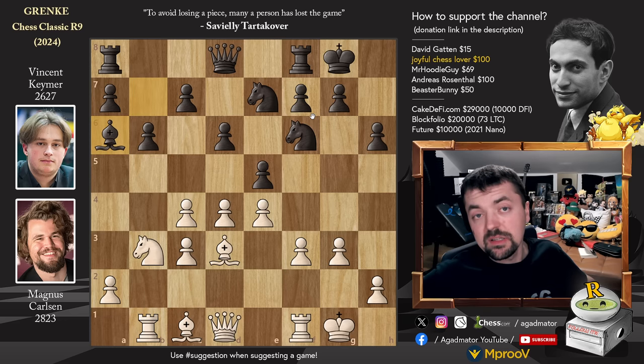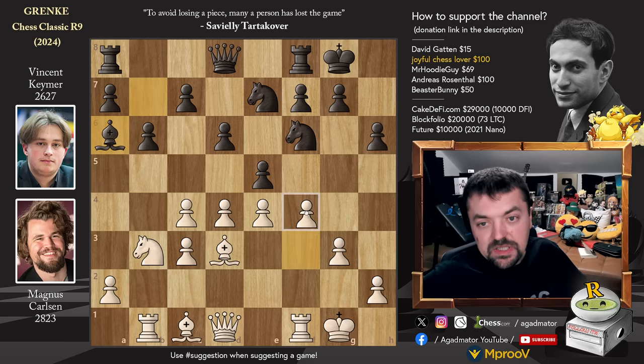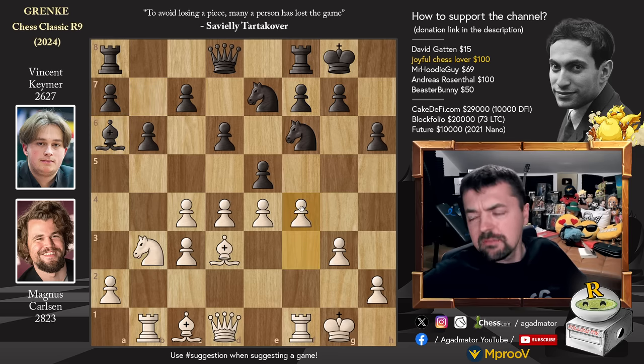This pawn to a6 is the first moment in the game where Magnus thought he could play for more than a draw. By playing bishop to a6, Vincent sort of relinquished control over the e4 pawn - it was attacked twice, now it's only attacked by the knight on f6. Magnus takes advantage of this and plays pawn to f4. He spent quite a lot of time - some six minutes studying this position - before playing pawn to f4.